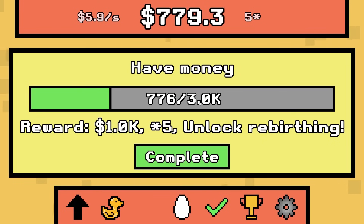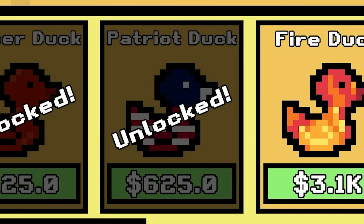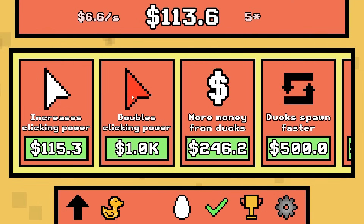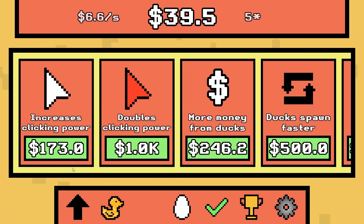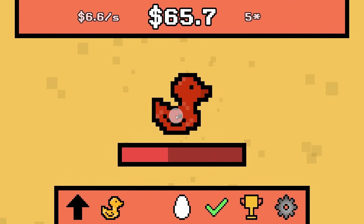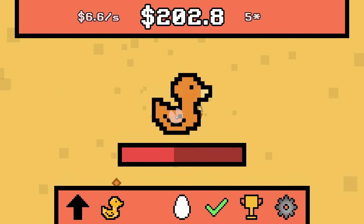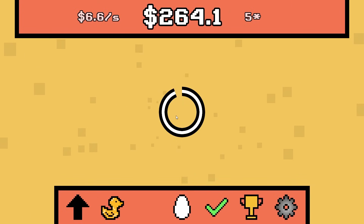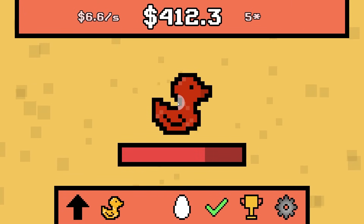My next quest is to get to $3,000, but I don't even have to play — it's just doing it on its own. We should unlock the patriot duck, and then more money from ducks for $140, and increase clicking power for $115. I still don't feel that strong against this Jasper duck. Now it's giving me $100 every time I take it out. Give me that patriot duck — I want to feel patriotic. I should buy another slot but it's $10,000 — forget it.